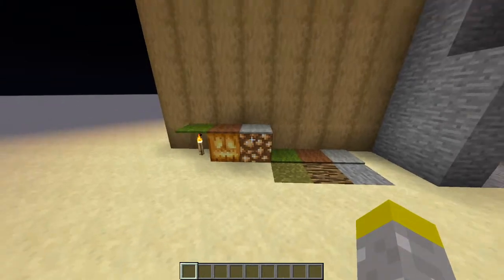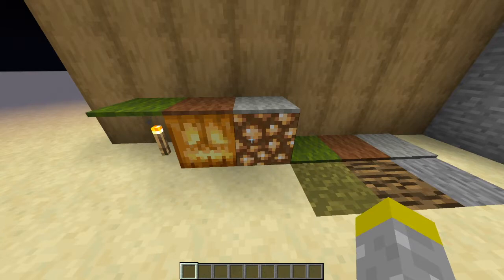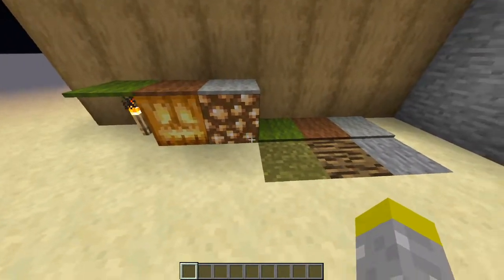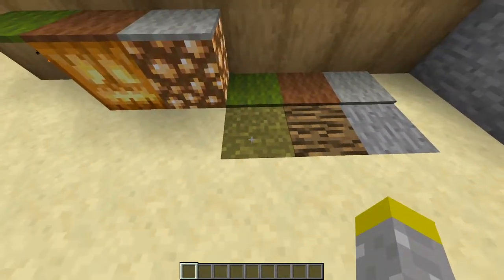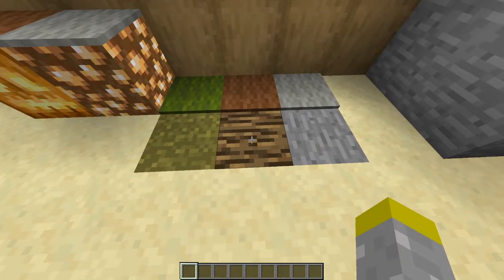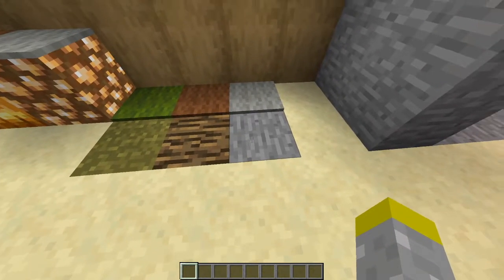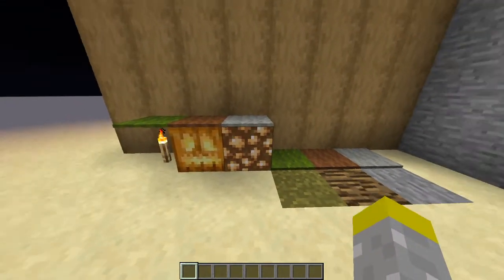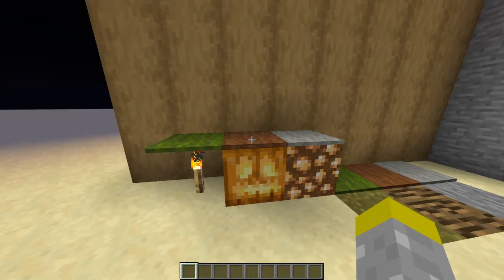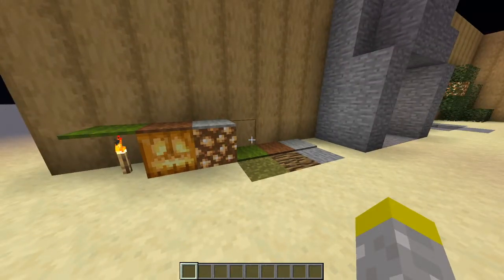The first way to hide lighting in nature is by using carpets. You could use torches, jack-o'-lanterns, and glowstone, or any other light source, but these are the main ones. You can use these underneath carpets to hide the light source. For example, you could use green carpet to blend in with grass, brown carpets to blend in with logs or dirt, and light gray carpets to blend in with stone. This is really useful because you could put it anywhere and it only takes up two blocks of space — one of them being the floor block. This is probably the simplest way to hide lighting in nature.